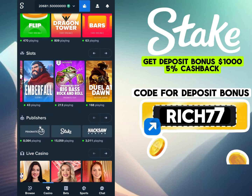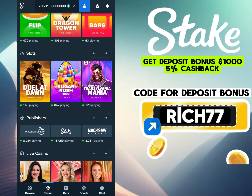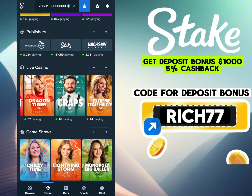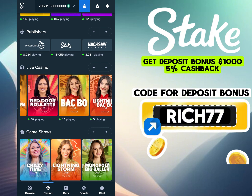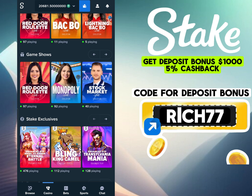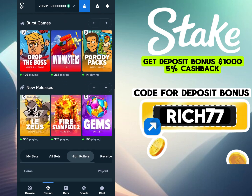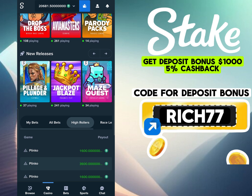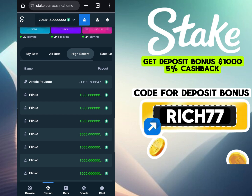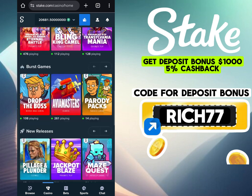If you enter the promo code RICH77 during registration or in your profile settings, you will receive up to $300 in deposit bonus and 5% cashback. This means that part of the money from each bet will be returned to the balance, even if the bet did not win. That is why experienced players do not miss the chance to register with a code, because such conditions are not always available. If you miss it now, you will be left without advantages later, and others will play with cashback and privileges.